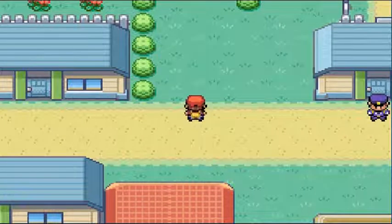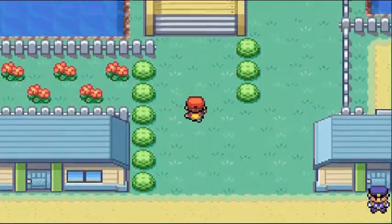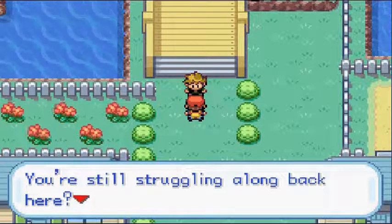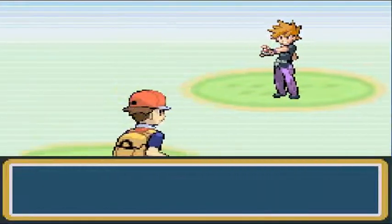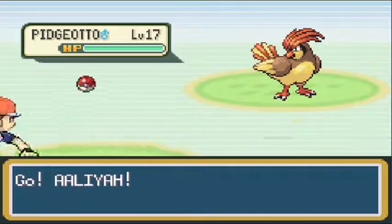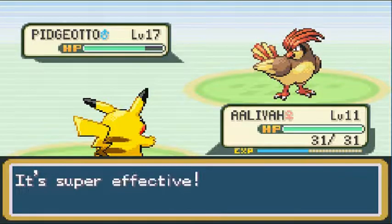We're going to be battling Gary yet again, because he's a pain. Gary taunts us: 'Draven, you're still struggling along back here? I'm doing great! I caught a bunch of strong and smart Pokemon! Let me show you what I caught.' Our next battle against rival Gary — he's coming out with his Pidgeotto, a level 18 Pidgeotto. Let's go ahead with the Thundershock.